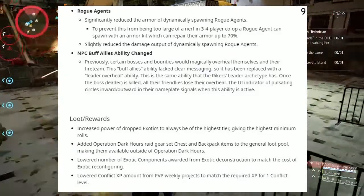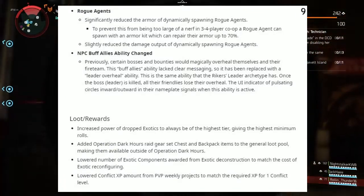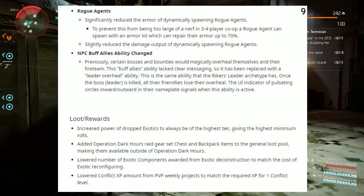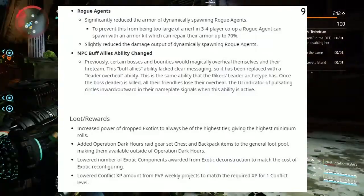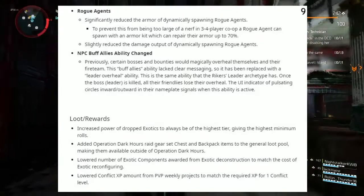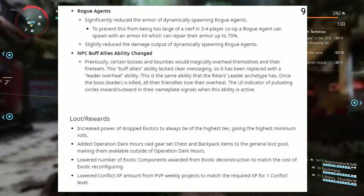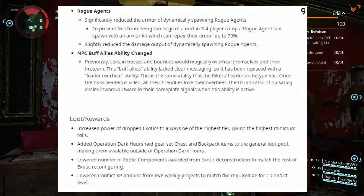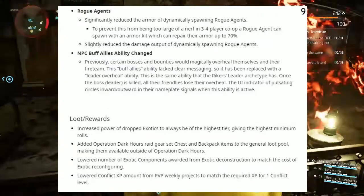Next up, under Loot and Rewards: increase drop power of exotics to always be of the highest tier, giving the highest minimum rolls. Also, added Operation Dark Hours raid gear set chest and backpack items to the general loot pool, making them available outside of Operation Dark Hours. Lowered number of exotic components awarded from exotic deconstruction to match the cost of exotic reconfiguration — so you may want to deconstruct some of those exotics before the update arrives.